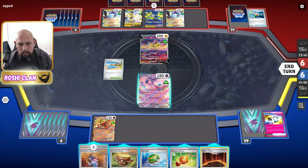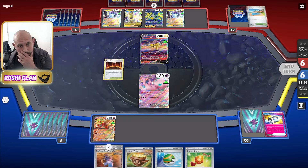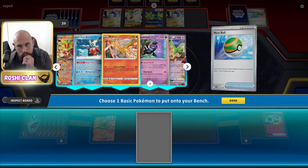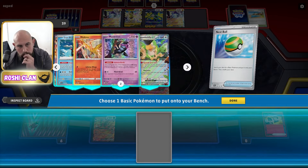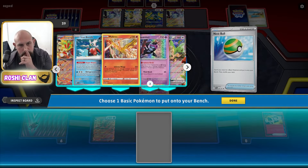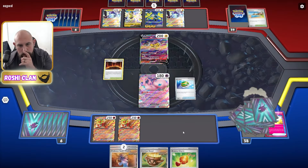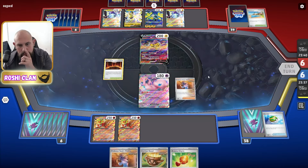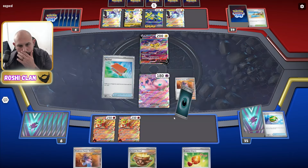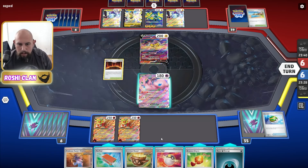Magna Basin, Nest Ball. I'll do Squawk here — but Squawk could be attacked. I'm not going to do Squawk, I'm going to go for double Gouging Fire — one, two, three! Okay!